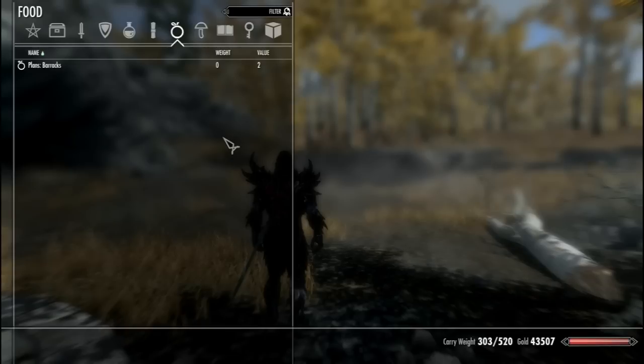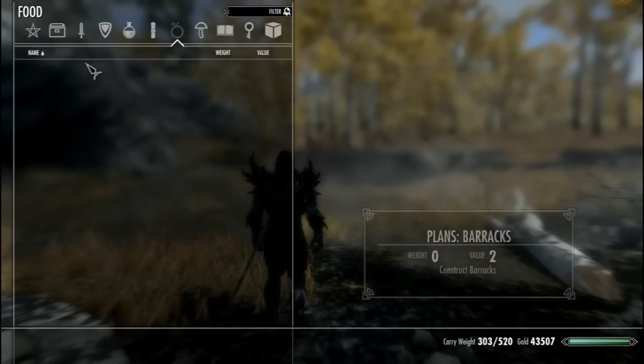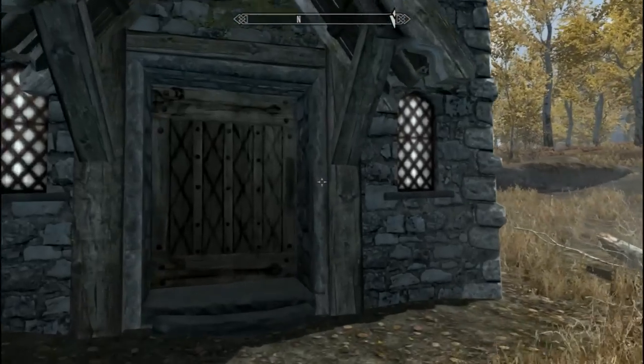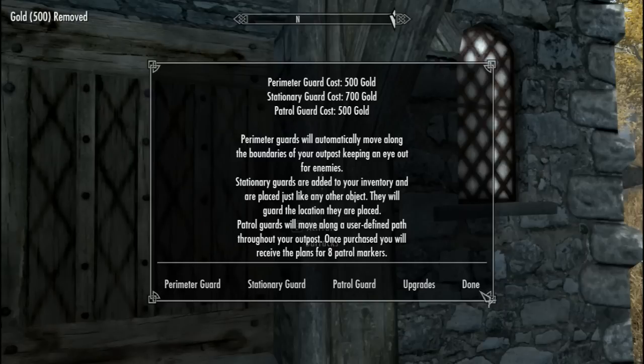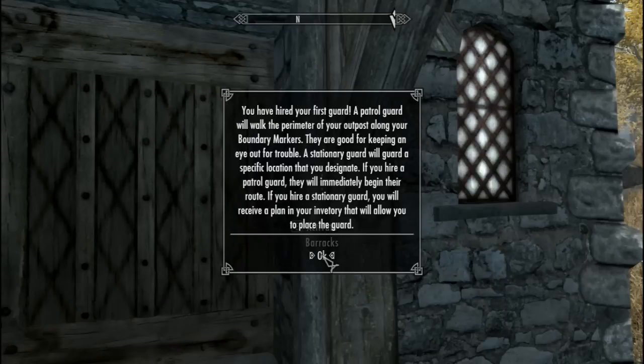Next up it's time to build your barracks and one patrol guard. Build your barracks and then after that go up to the barracks and activate it with the E button. Go straight on down to perimeter guard, click on that, then go to done and let's take a look at our guard.